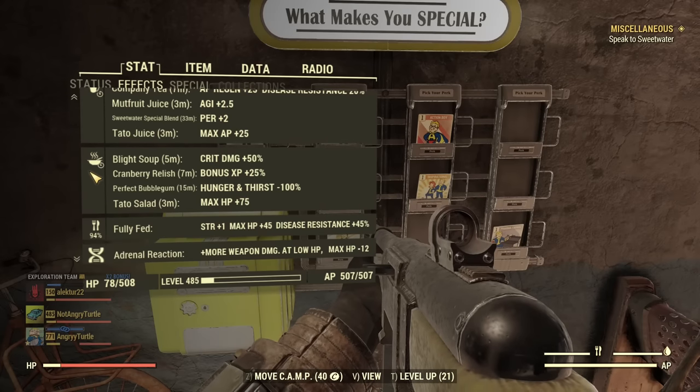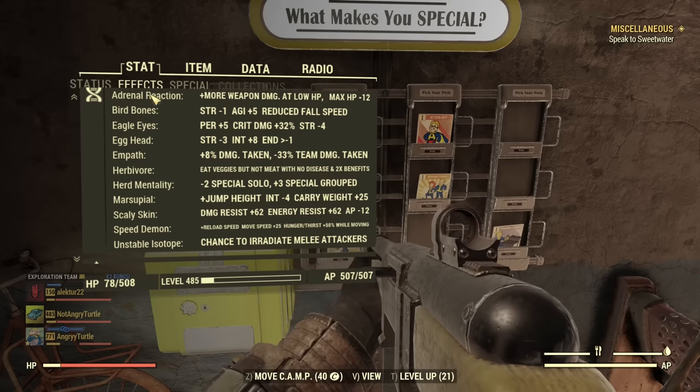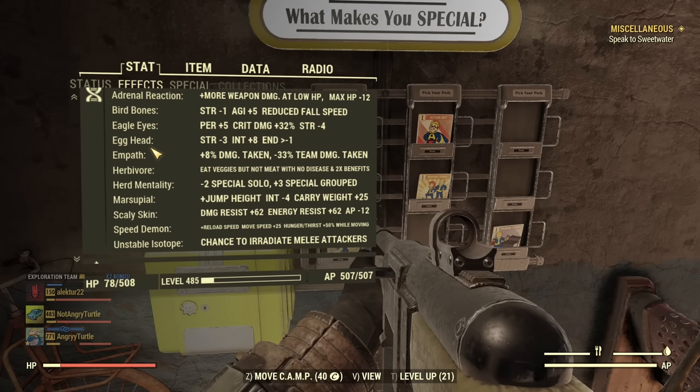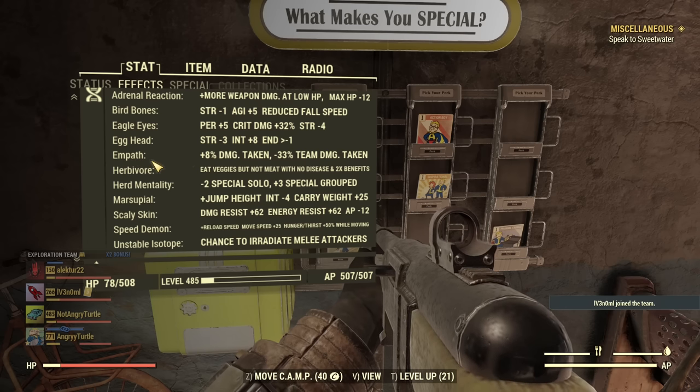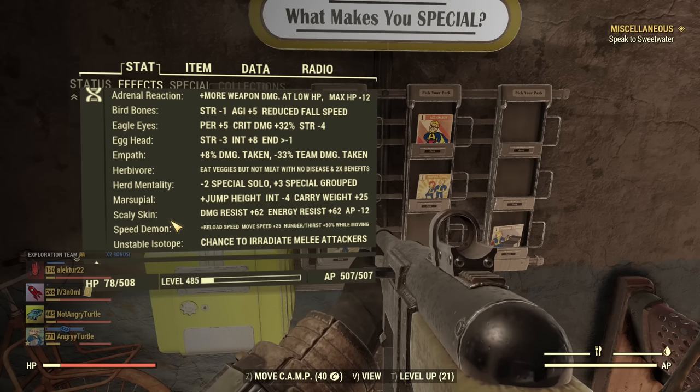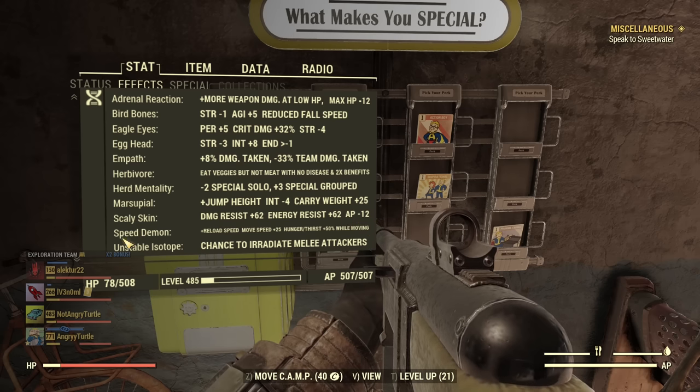Now a quick look at mutations — this is my standard loadout for Stealth Commando on a team: Adrenaline Reaction for damage, Bare Bones for agility, Eagle Eyes for extra crit damage, Egghead for faster experience, Empath for less damage received (the positive effect works on you too when you're on a team), Herbivore for extra food boost, Herd Mentality for extra SPECIAL for free, Marsupial, Scaly Skin for resistance — costs only about 12 AP with Class Freak — Speed Demon for faster movement and reload speed. I also have Unstable Isotope, which was accidental and not recommended.